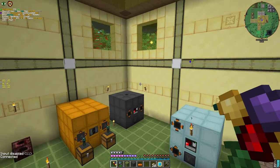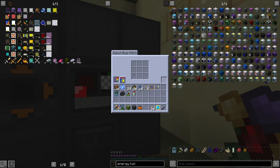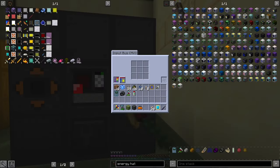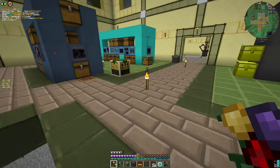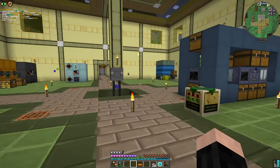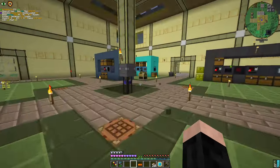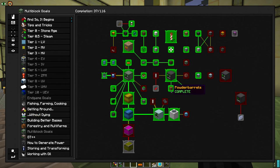I put a medium voltage input bus for more input, because we have to put something else here. And we have one extra solid machine casing — no problem. Now, what we're gonna do with our thingy-majiggy. The multiblock goes — yeah, space race.